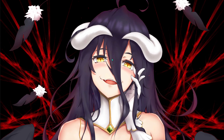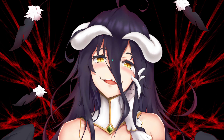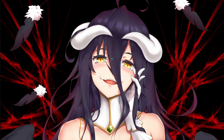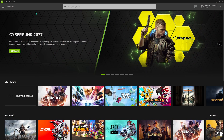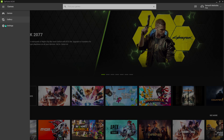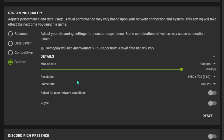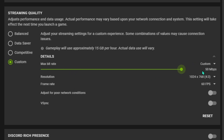First, I'm going to show you guys how to fix lags and input delays. GeForce Now got a lot of massive updates recently. Open up your GeForce Now and scroll through the settings. Under streaming quality, select Custom, and set the resolution to 1024x768, the max bitrate possible, and the frame rate to 60 FPS.